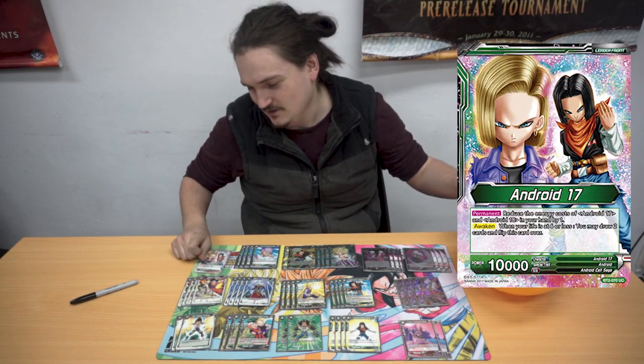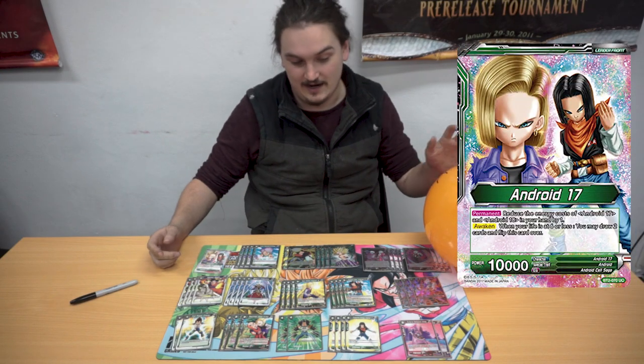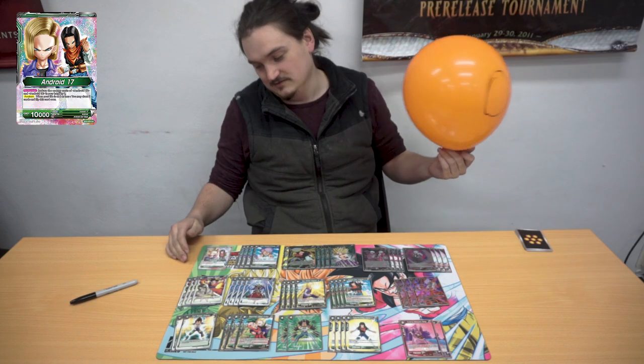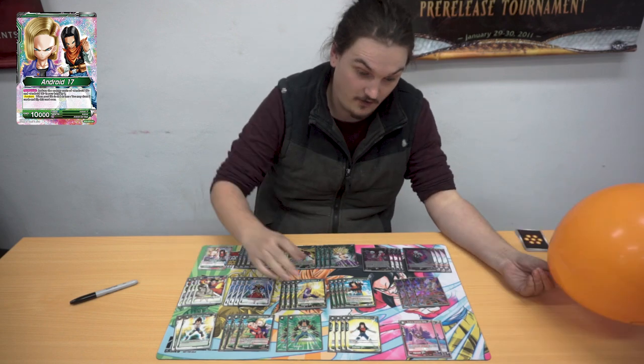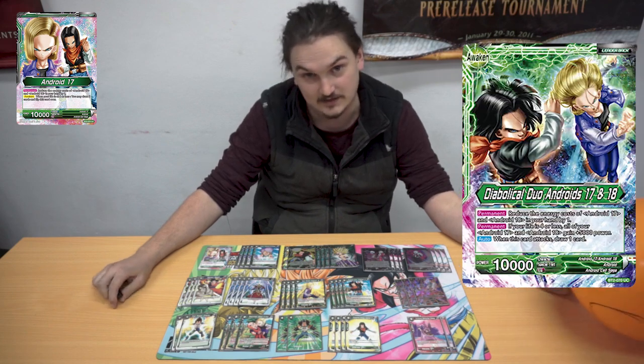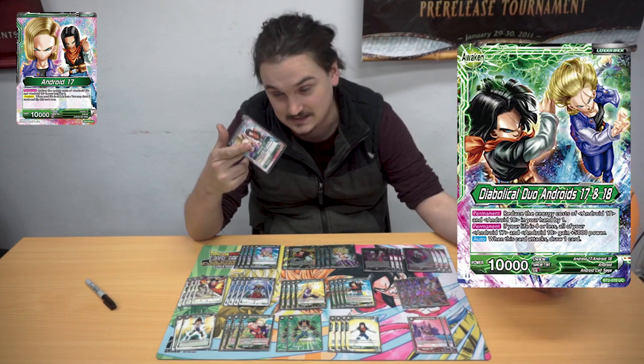Hey you guys, it's Ben from Media's Play Games. Today I'm giving my Android Leader. So today we're testing with Flu.1 and I thought, let's actually just try Androids because they're actually really good. I did alright — I only just scraped getting second today. But yeah, let's get straight into Android 17 Awakens at 6. Doesn't untap, that's okay.